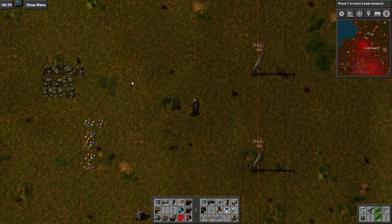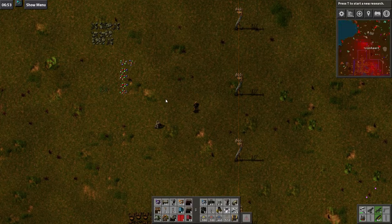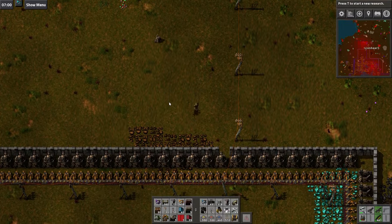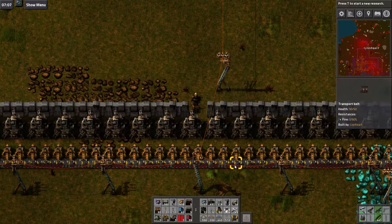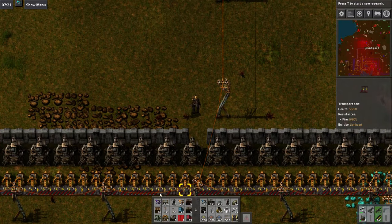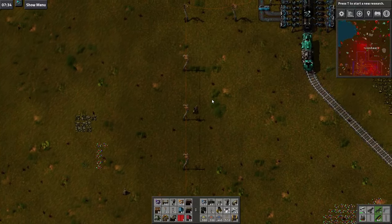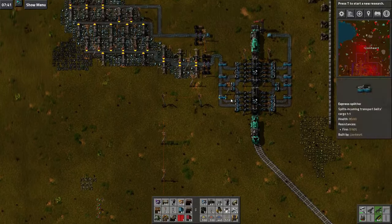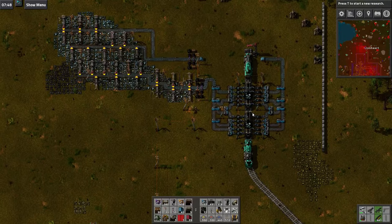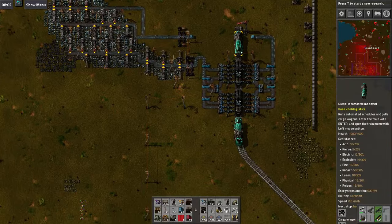Hello and welcome back to Boltz Mods. This will be episode 11, and today I've got something to show. The first thing I've changed is we've now got piercing rounds on the ammo belt, and up here we have something extremely exciting — a lovely little iron mine with a train.